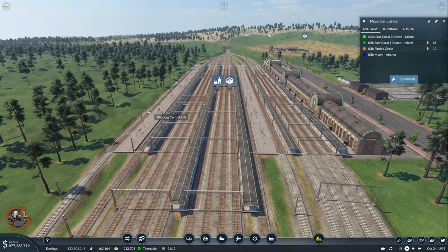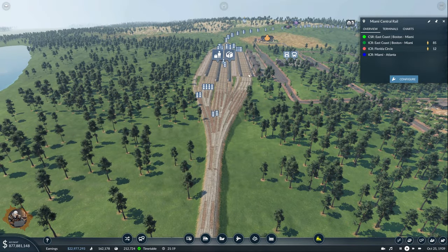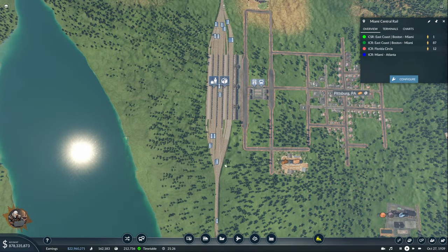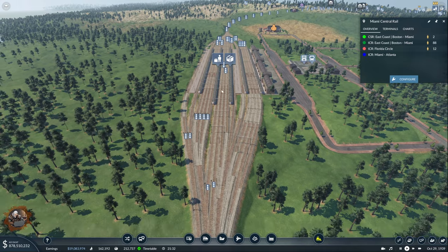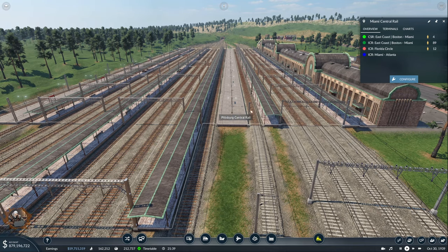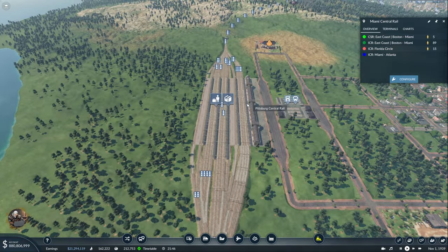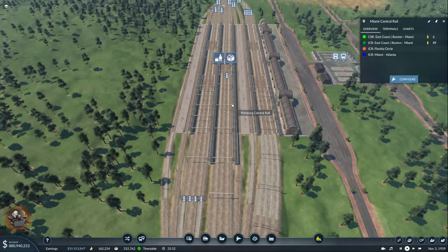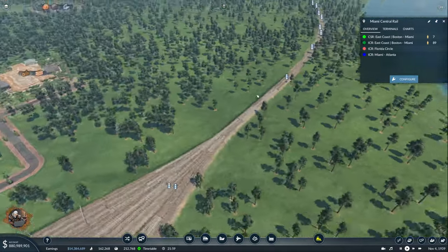The terminal that was on one side is now moved, and everything is pushed back a little bit, which also makes it more pleasant to build the connections. It looks more symmetrical now. That also gives other opportunities - both terminals can be used as passenger terminals when there are no cargo trains. The rest is the same: fast connections, fairly fast exits.